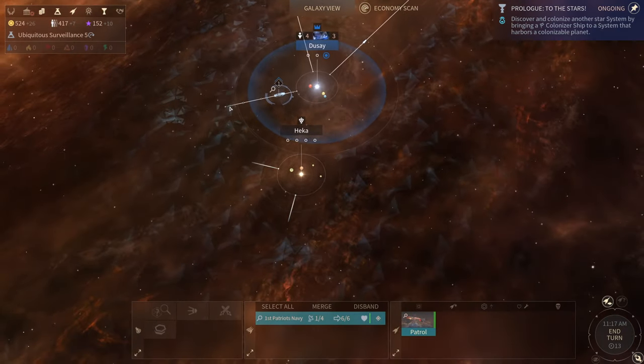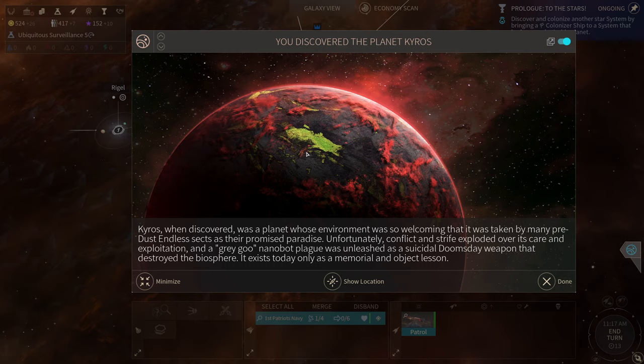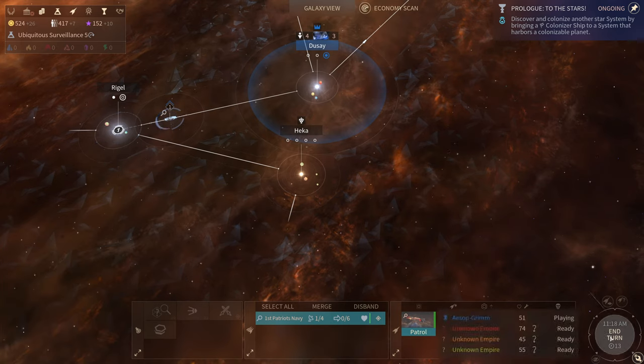I haven't been to Hicka yet. You discovered the planet Kairos! When discovered, Kairos was a planet whose environment was so welcoming that it was taken by many pre-Dust Endless sects as their promised paradise. Unfortunately conflict and strife exploded over its care and exploitation, and a gray goo nanobot plague was unleashed as a suicidal doomsday weapon that destroyed the biosphere. It exists today only as a memorial and object lesson — wow. Can we get in there? Not yet.